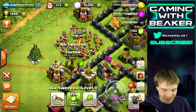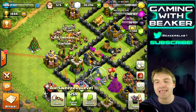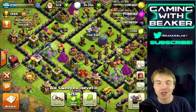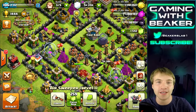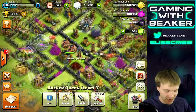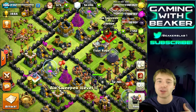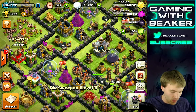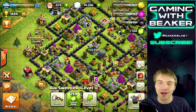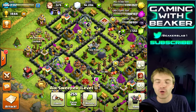As far as placement of the Air Sweeper — I talked about it in my last video but I'll say it again — I think the best placement is going to be on the opposite side of your Archer Queen, facing the opposite way. So if the Archer Queen is facing this way, put the Air Sweeper up here facing away, so people can't take out both at the same time.